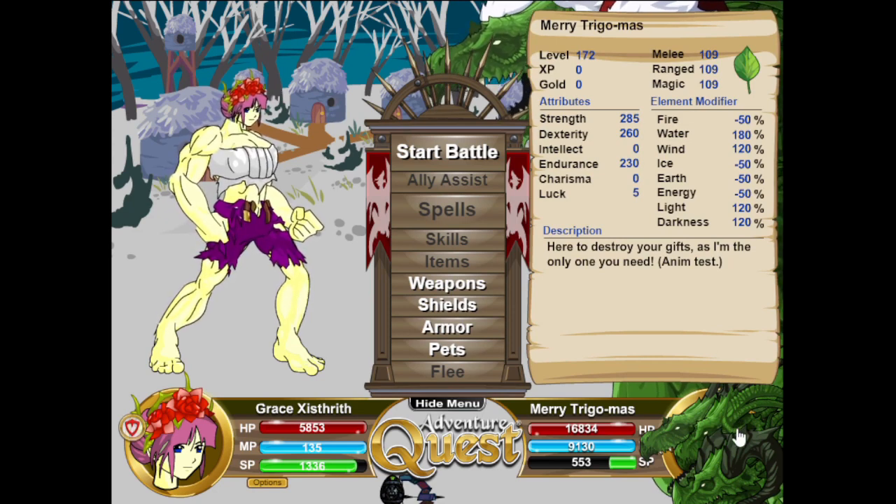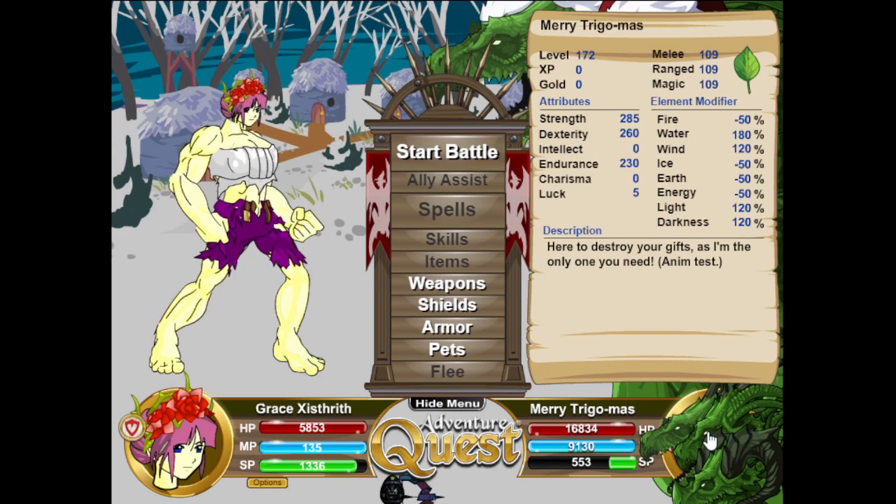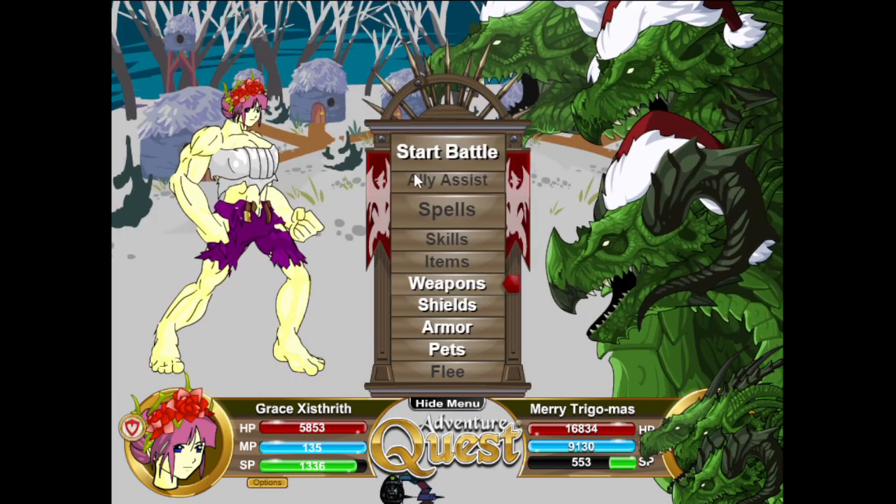We're going to be taking him on and there are a lot of ways to kill him, but his main mechanics are some random element SP attacks and 400-plus flat damage reduction, so every hit you do is greatly reduced in damage. He also hits for big numbers, so I'm running an FD earth armor with a defensive shield.